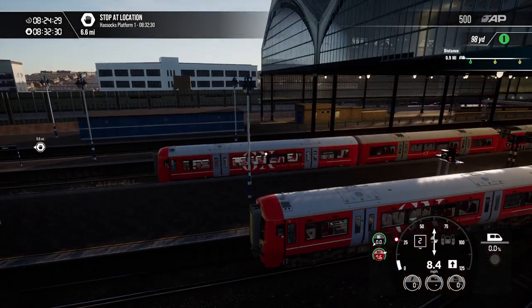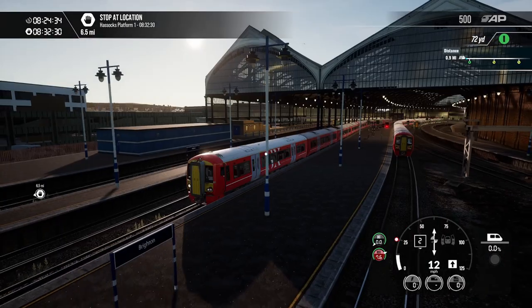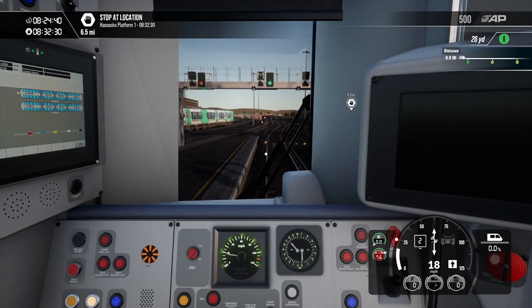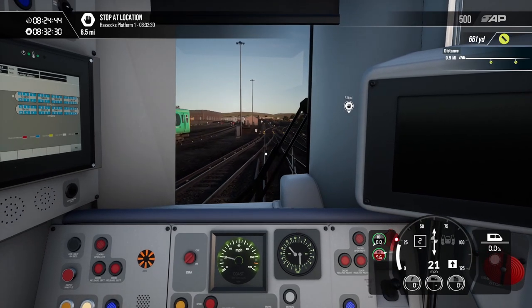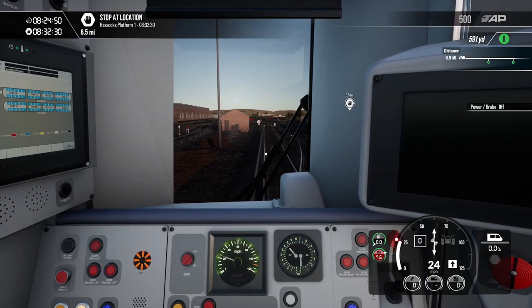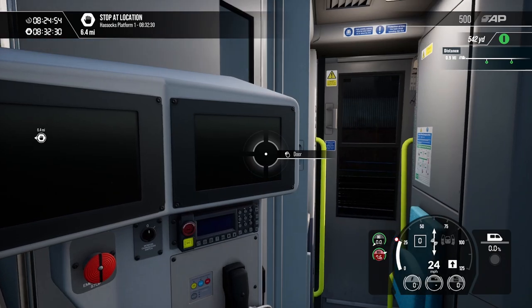The speed limit for Brighton is 25 until we leave where all the switches are. The sounds on this are pretty good — they've got all the announcements on the platform. I like the shaking noises from the train as well. We'll get going at 25, heading up to Hassocks Platform 1 as you can see in the top left.